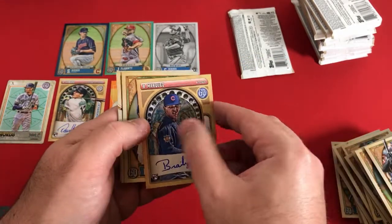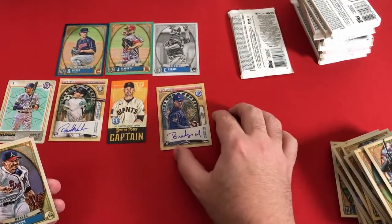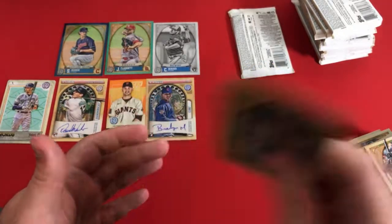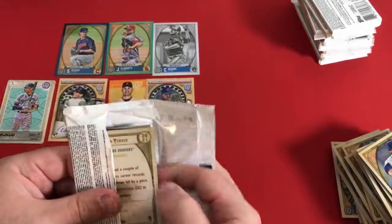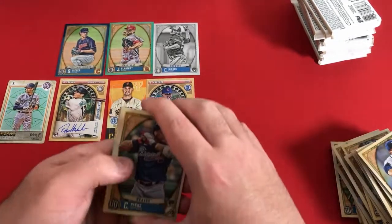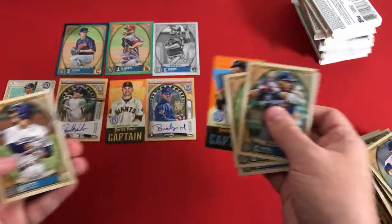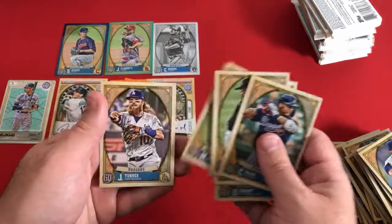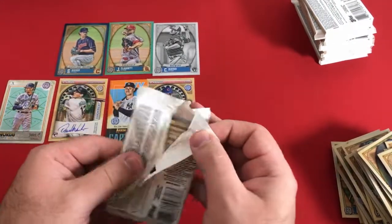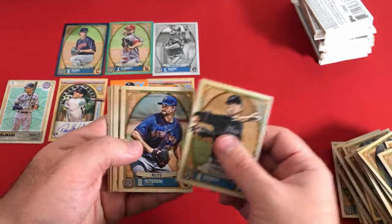And our second auto already — Braylon Marquez. Base auto. Would have hoped for a parallel out of this box, but I'll take a Braylon Marquez auto, I suppose. Decent signature — the Braylon and the M. Charlie Morton, Marcus Simeon, Jesus Luzardo. I've seen Juan Soto autos out of here, and even some boxes with three autographs, so we still got a lot of packs left. Christian Pache, Jacob DeGrom, Aaron Judge, Mookie Betts, Justin Turner. A lot of releases coming out soon — really excited for Chromium products, Panini Prism, Optic, Topps Chrome and the other Topps Chrome variations.